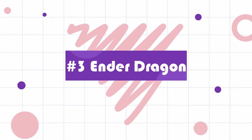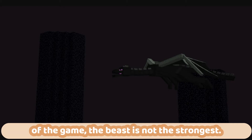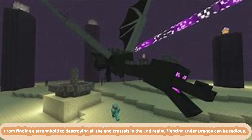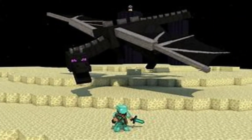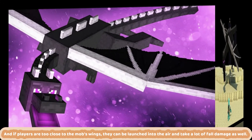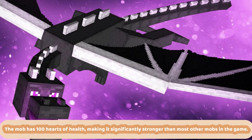Number 3: Ender Dragon. Even though the Ender Dragon is the final boss mob a player fights to complete the underlying story of the game, the beast is not the strongest. However, defeating this final boss is not an easy task, since players will have a lot to do — from finding a stronghold to destroying all the end crystals in the end realm. The boss mob will constantly shoot dragon's breath at players that deals a lot of damage. If players are too close to the mob's wings, they can be launched into the air and take significant fall damage as well. The mob has 100 hearts of health, making it significantly stronger than most other mobs in the game.